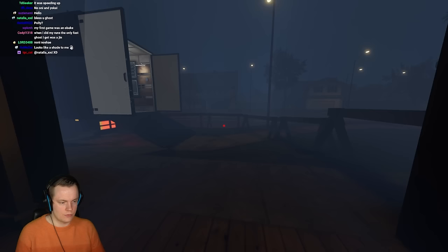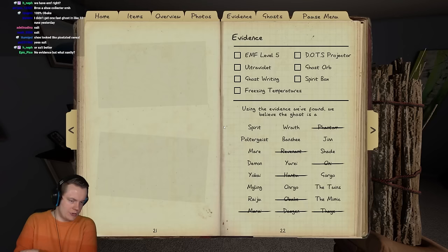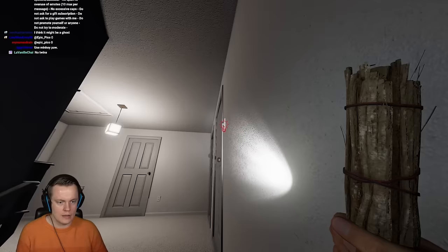I'll grab all of the smudge sticks and some salt — because it's gonna come down the stairs, right? A little step in that. Now we're set up for Poltergeist check. We're gonna leave the more scary checks for a little later. It's been already a minute and the ghost should be able to hunt now if it's not a Spirit.